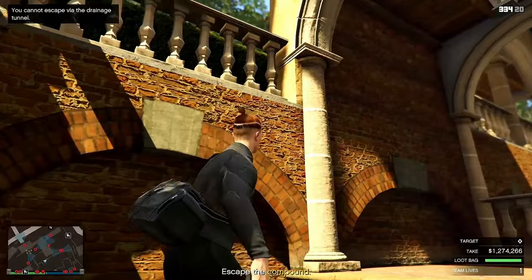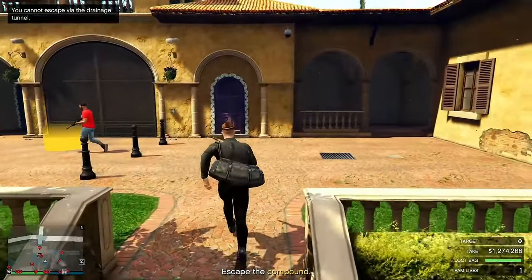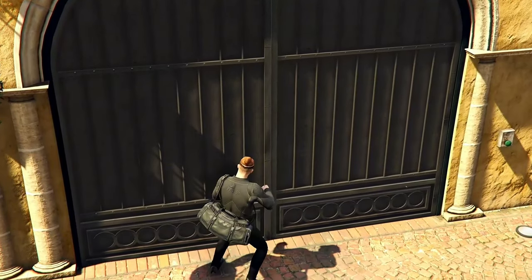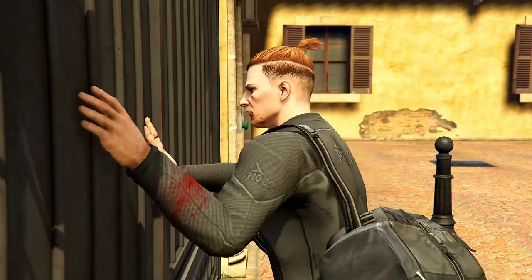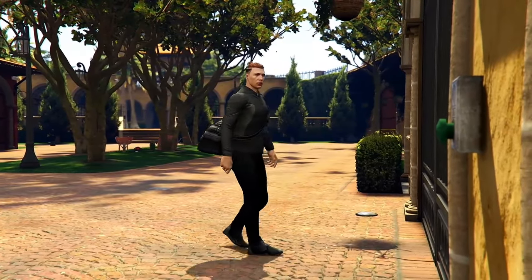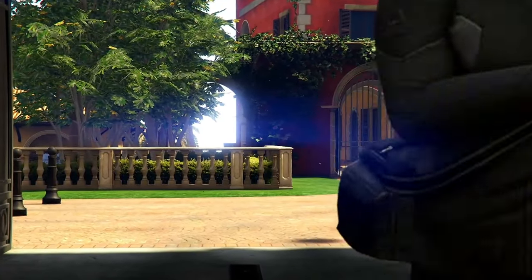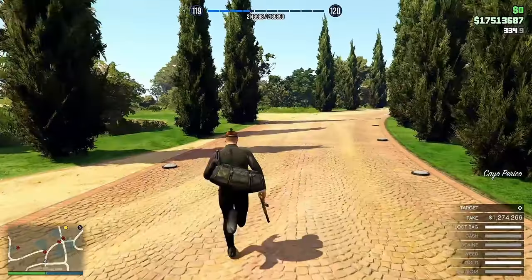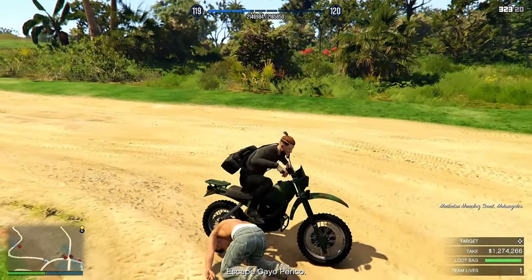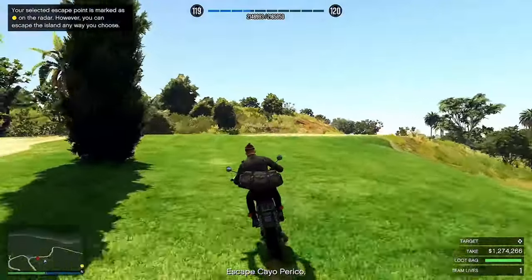It looks like they have sealed off the drainage pipe you used to get in here. You will have to find another way out. Good work — the compound is behind us, and they still have no idea what's hit them. We are almost home, just get out of there. The airstream exit point should be on your radar.